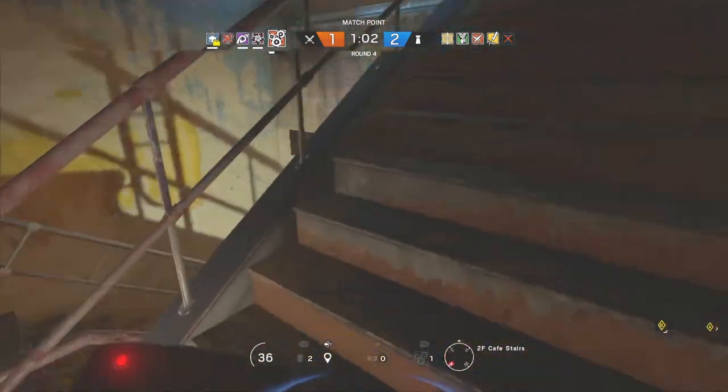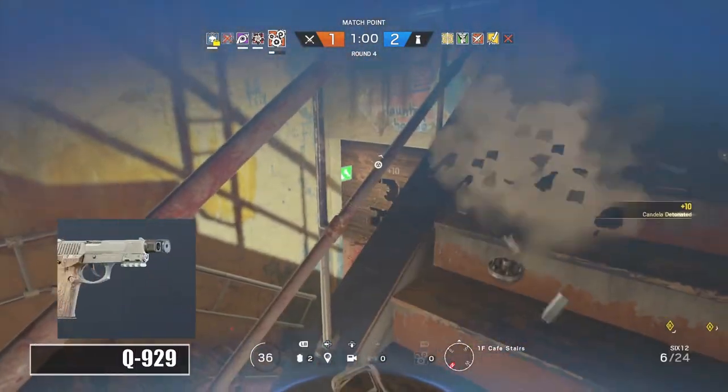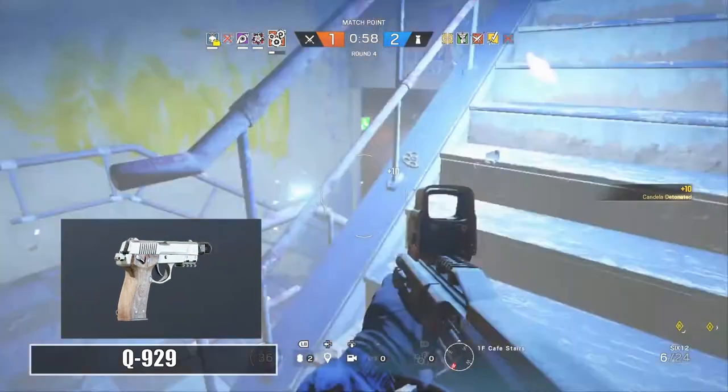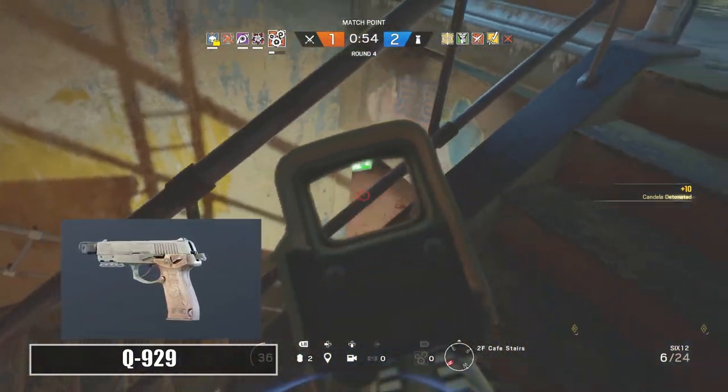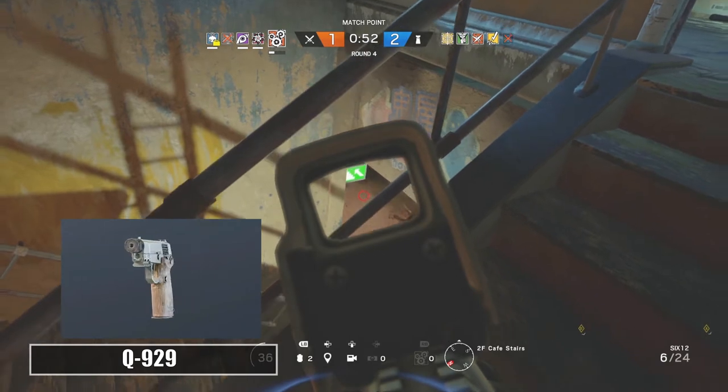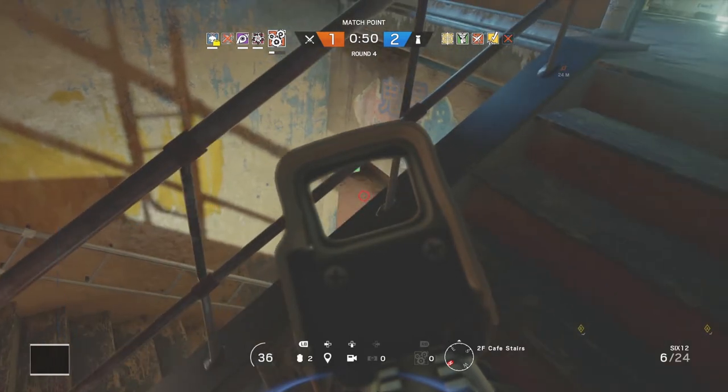Now for Ying's sidearm, she does only get one choice which is the Q929. There's not much really to say about the sidearm — it's your basic sidearm. It'll get the job done when you need it to. It has your average magazine size and your average damage.